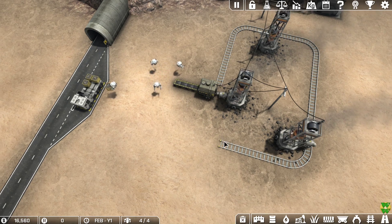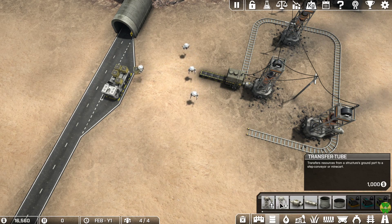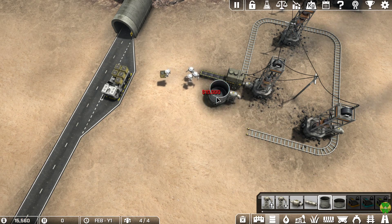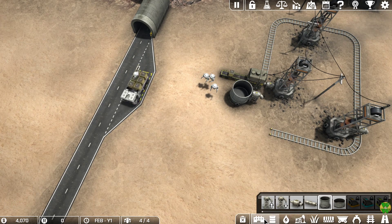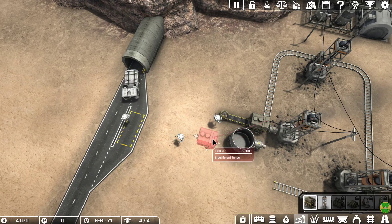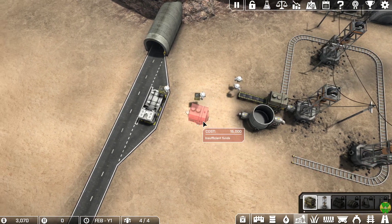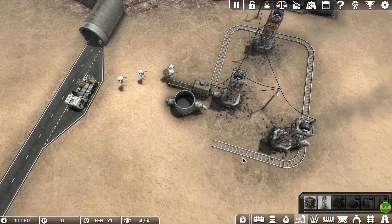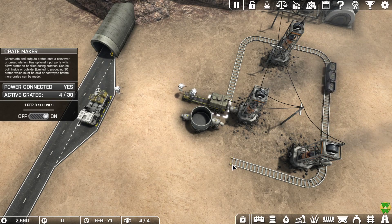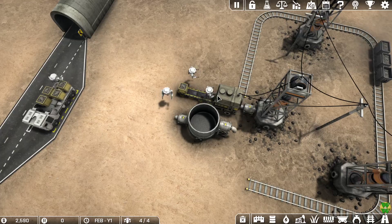There we go — that way I have a bit more money. Let me put an intake here and a crate maker. The crate maker is 15,000 so I could sell the existing one to move it, but I'll be very careful that I have enough money to proceed. The bot is being a bit unresponsive right now.